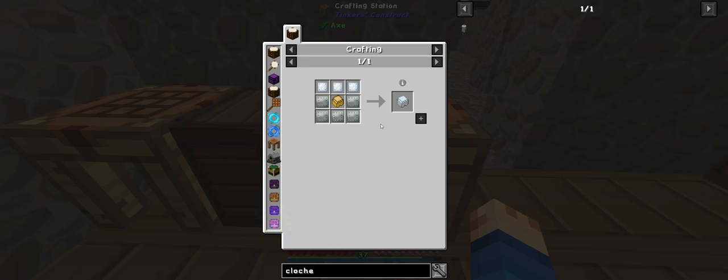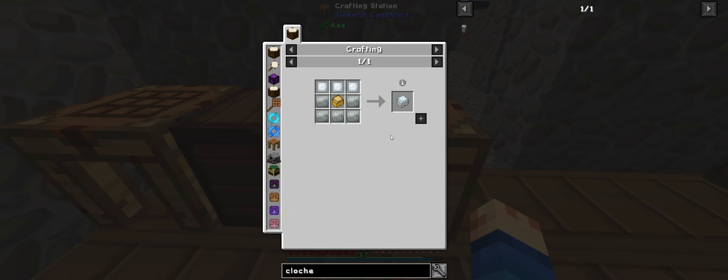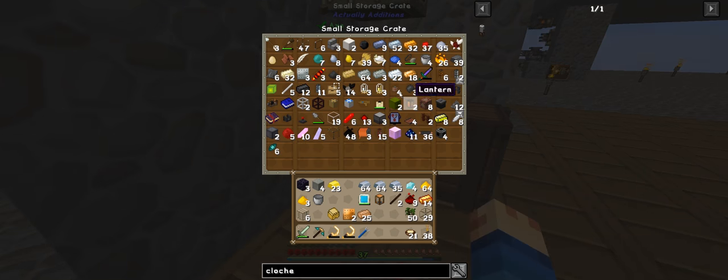We need four — oh no, we need five invar plates and three reinforced plates. So we have invar and we need three of them and two more of them.